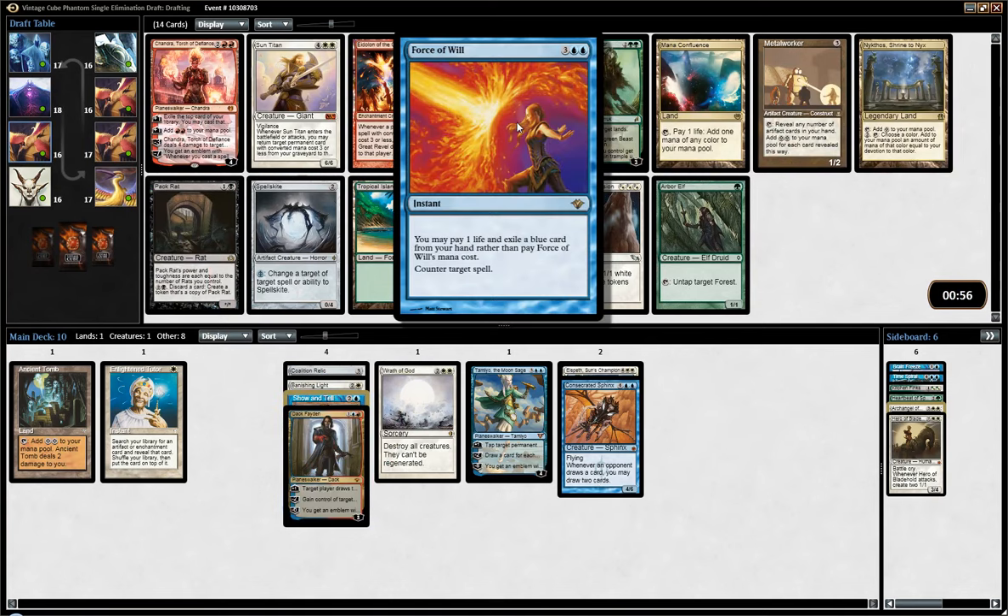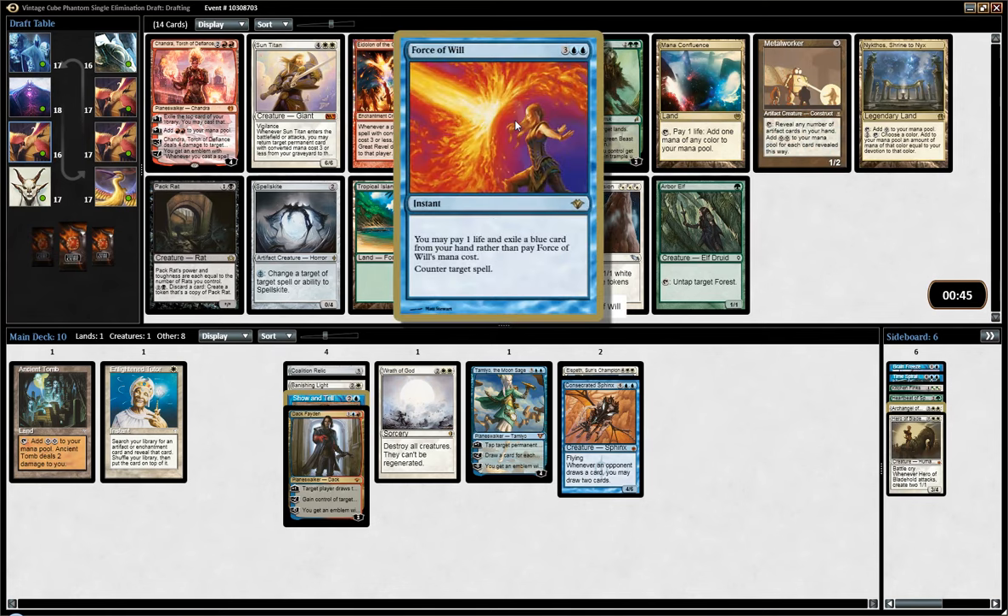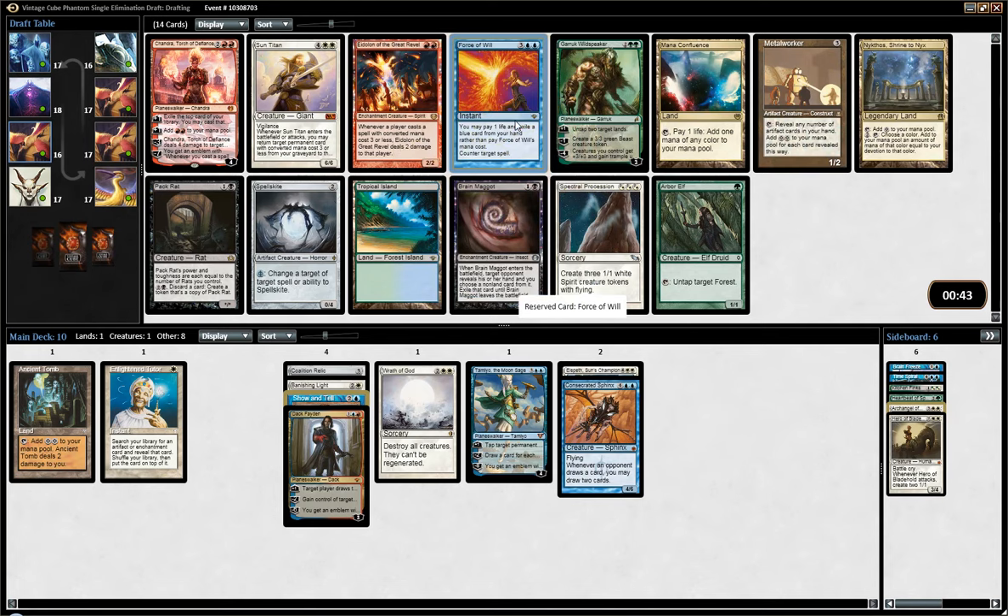I'm gonna pick Force of Will here. I love that card in Legacy Cube. I think it's even more important in Vintage Cube because people are doing a lot of broken stuff quite early in the game, and having a counterspell you can cast pretty much no matter what is quite great. Right now we don't have a ton of blue cards, but hopefully we'll get there.